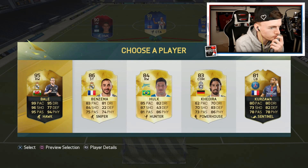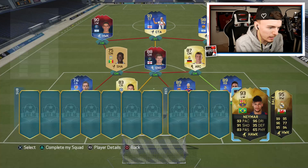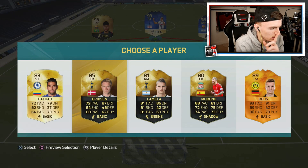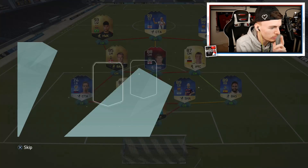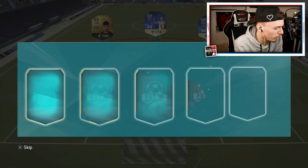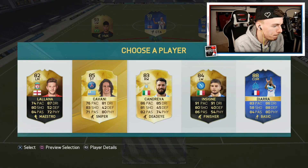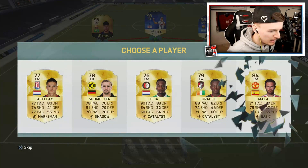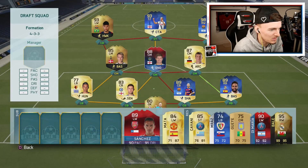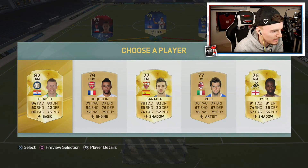Going into the bench - we've got Gareth Bale, we're going to take that. We've got Neymar back at Barca, got to take that. Christian Eriksen - Premier League - let's get him in. This actually makes the chemistry go down because Gerrard's not in the Premier League. We need some sort of Premier League left back. We're only looking like an 89 rated at the minute but we don't even get the chemistry, so it's all kind of pointless.